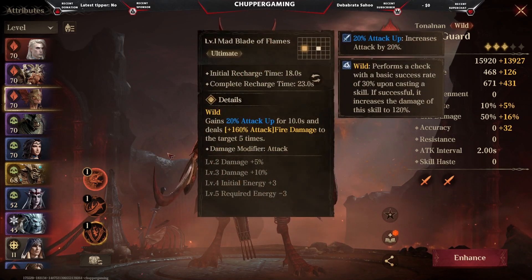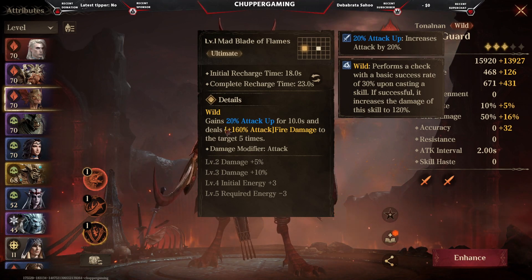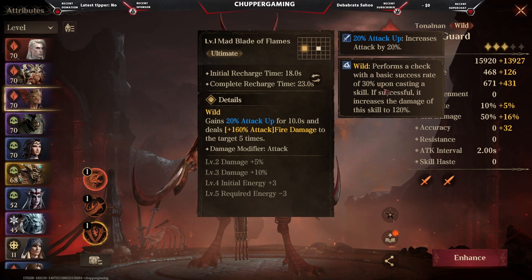The last skill, her ultimate, focuses on just one target. It gives her 20% attack up for 10 seconds and deals a total of 160% attack with fire damage to the target five times. As you can see here, if there are other wild heroes with her, or if she herself triggered the wild effect, it will grant her even more attack.